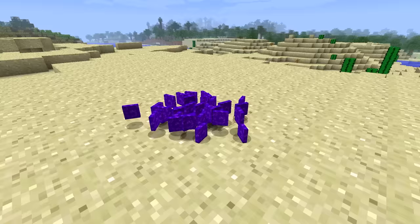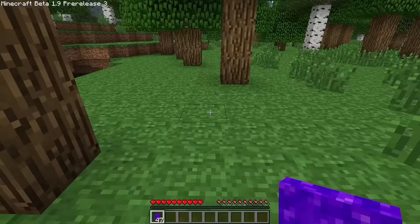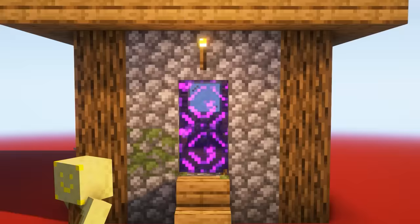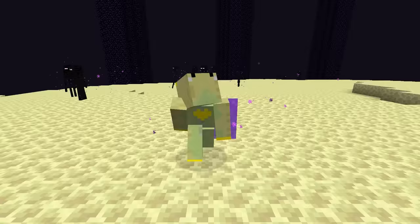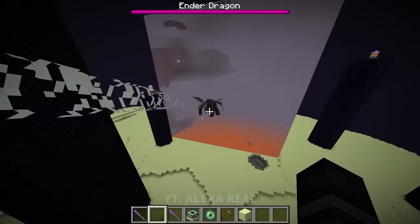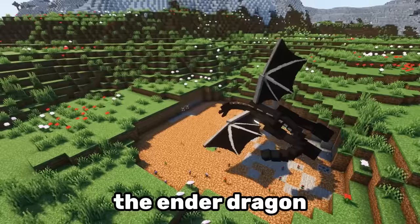If you're a Minecraft OG, you might remember the nether portal item. This worked exactly like a normal nether portal, except for one big difference: the portal blocks could be placed in the End. This means you could actually teleport the Ender Dragon — though I wouldn't recommend it, since the Ender Dragon destroys anything in its path.